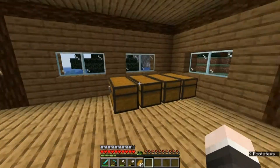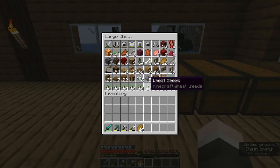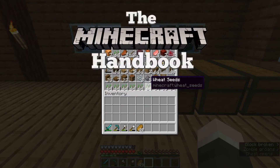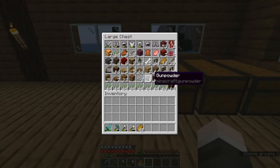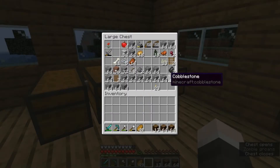Hello and welcome back to another episode on the Minecraft handbook. Today we're going to be doing something I've been putting off for a little while - I wanted to do the redstone guide equivalent to this video first. So today we're going to be making an automatic pumpkin farm.